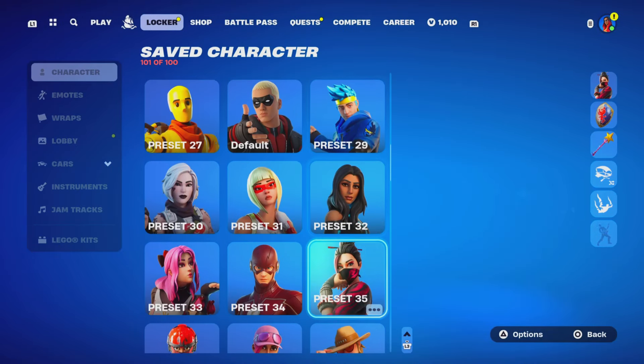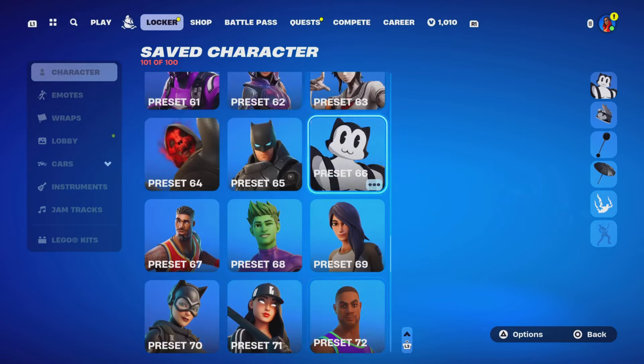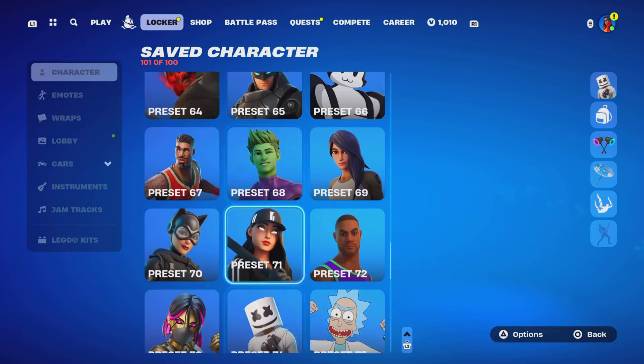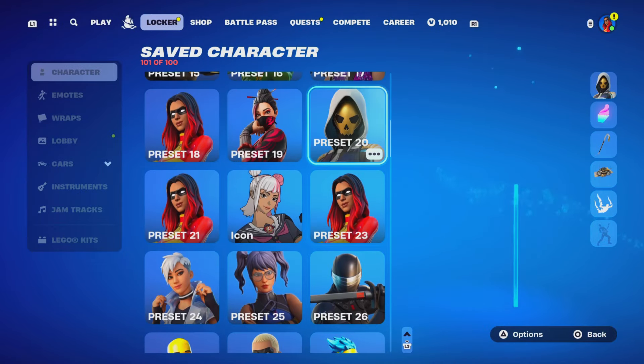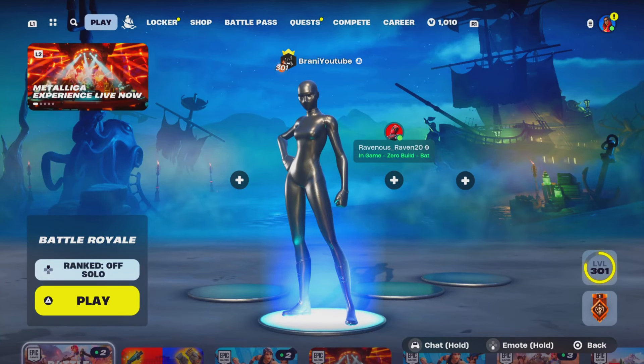This is the all-white one. And then for the all-black one, we'll show you guys what it looks like as well. But keep watching the video because sometimes you need specific details to see which option style you prefer for your superhero skin. And this is what the all-black one looks like. That's what they look like in the lobby.